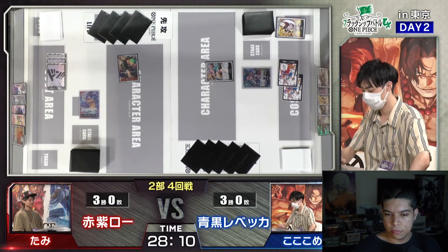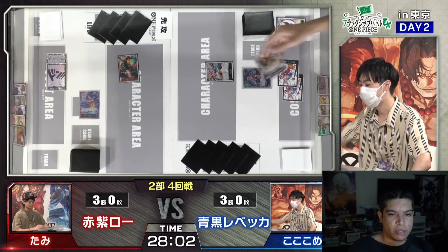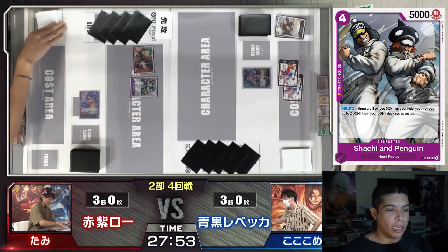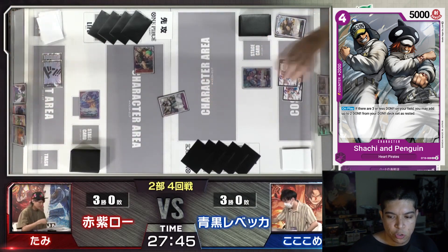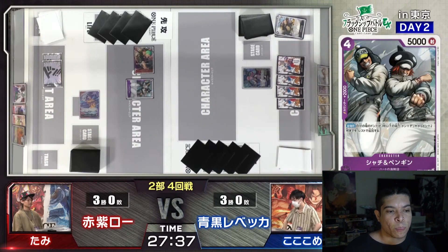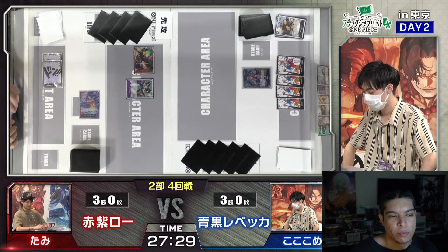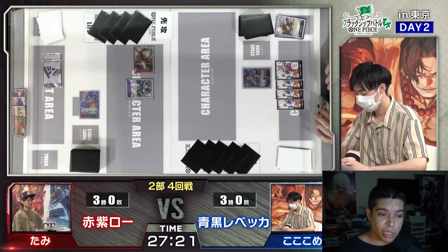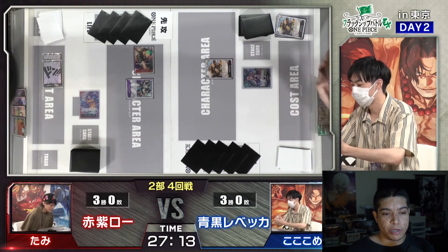He's debating on countering out or not, and he does give him a card there. Then Law uses his ability to bottom-deck the searcher and plays a Shachi Penguin here for 4 Don, which reads: On play, if there are 3 or less Don on your field, you may add up to 2 Don from your Don deck as rested. So Law used Don minus 3 to put him back to 0, but then with the Shachi Penguin ability he got 2 Don back — net minus 1 Don. Pretty efficient: you're using the effect to bottom-deck something and get a 4-drop on board for Don minus 1.